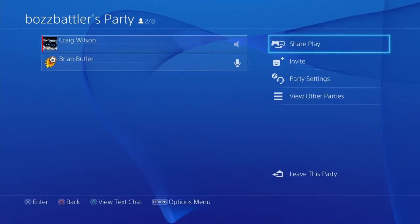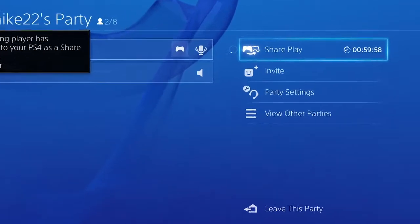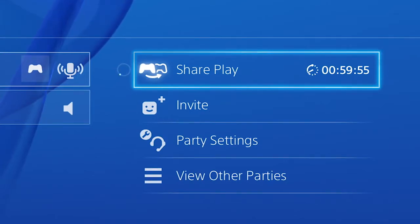SharePlay is accessed through PS4's party menu. You can either create a party as a host or join a party as a guest. If you want to share a game with a friend, make sure you're the host and you'll see a new option for SharePlay within the party menu.